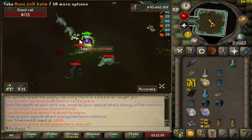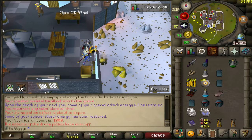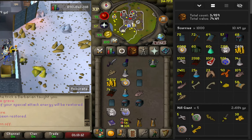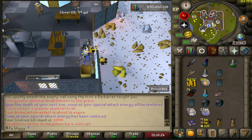And there is 1000 kills. If anyone is wondering what you can expect from 1000 kills, it should look something similar to this — 26 rat spines, 58 medium clues. Still no pet, so let's keep going.